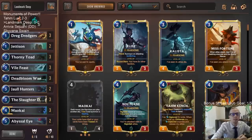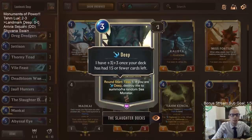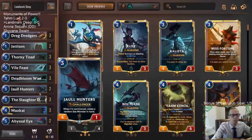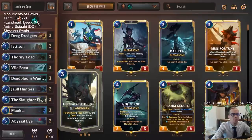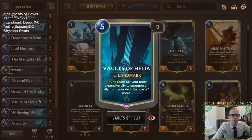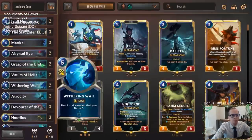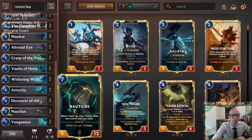Welcome everybody on Twitch and YouTube for some landmark deep. We're going to be trying out a deep deck with a couple of new cards. You'll probably expect the Slaughter Docks — this is a new landmark that cares about deep. We're also going to be trying the Shadow Isles new landmark, Vaults of Helia, and building around it. Our game plan with Vaults of Helia is to get Nautilus into play.